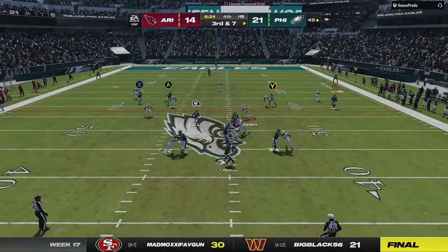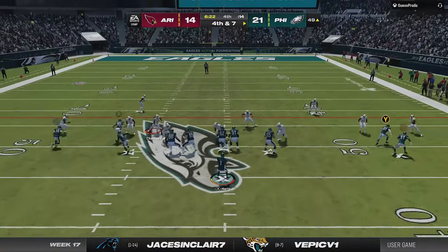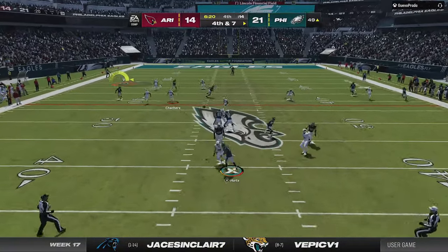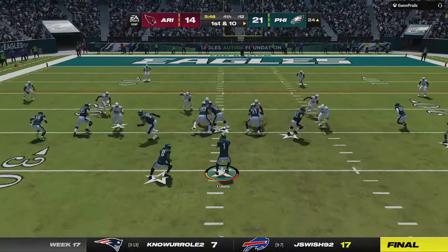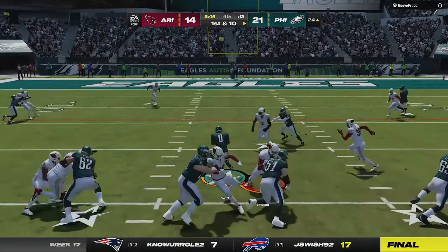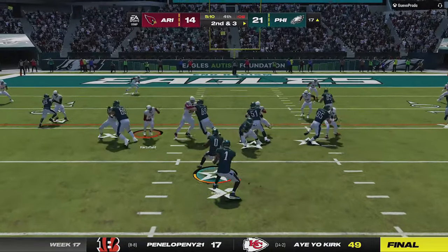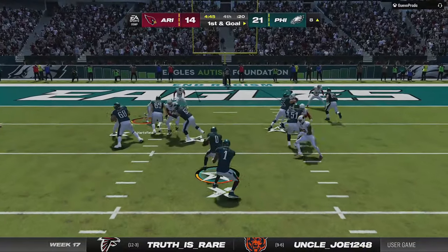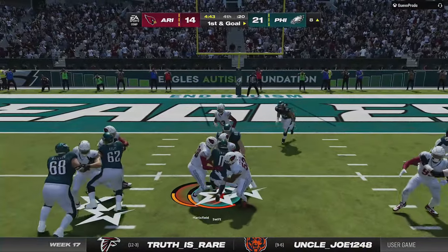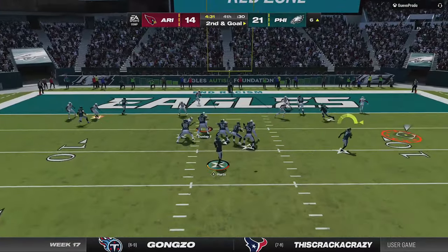I get to midfield before he puts me in a huge 4th and 7 that I decide to go for. I make a totally new adjustment by putting the running back on a wheel route to get a huge first down in field goal territory. Given that it's late in the 4th quarter, a 2-possession lead is all I need, so I run the ball just to keep the clock going. I inch my way closer and closer to the end zone before switching to the drive H wheel for DeAndre Swift's NFL record 32nd touchdown of the year with one game left to play.